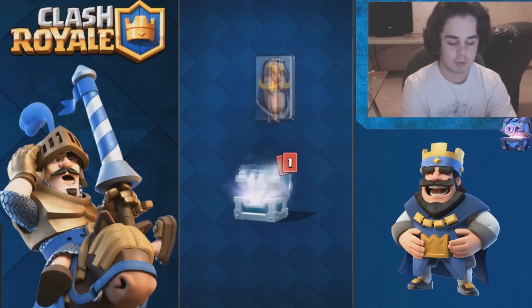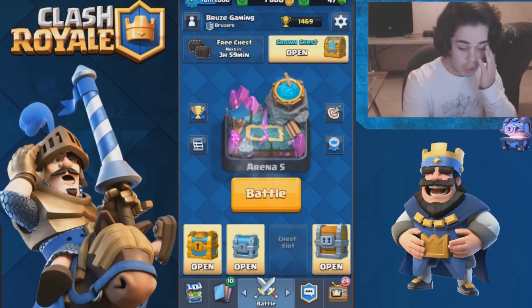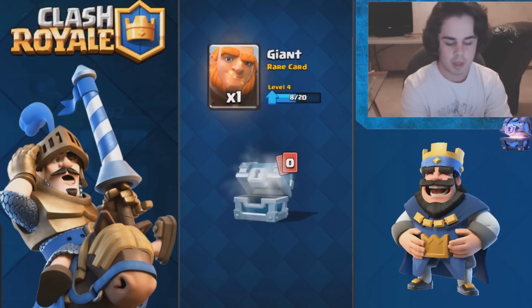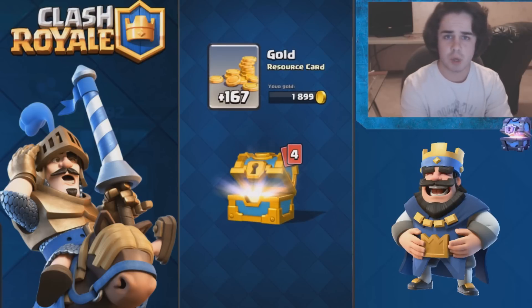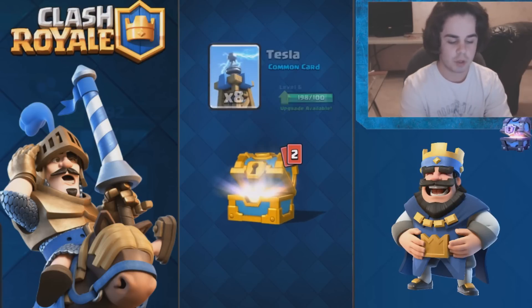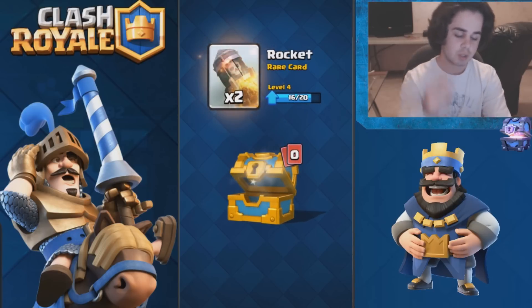Moving on to the silver ones now — night goblins, almost level 8 goblins, that's pretty cool. I don't use them too often but maybe I should. Another giant. Now the gold chest — this is arena 5 by the way, all these chests are from arena 5 — so an inferno tower, 8 teslas, 12 zap cards, and 2 rockets.